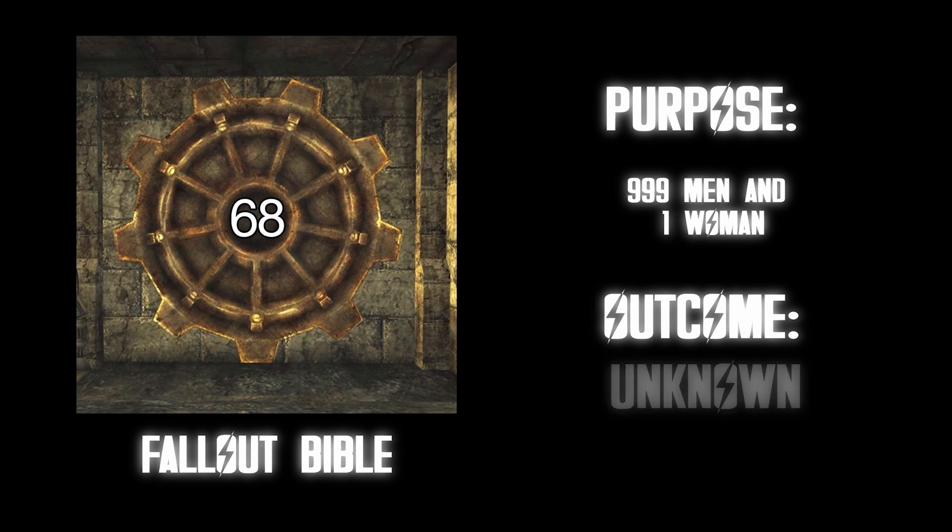Vault 95. Purpose: addicts were given experimental rehab treatments, then told of a secret stash of chems. Outcome: the addicts recovered and lived happily, but then murdered each other over the secret stash of chems. That one is really messed up — I don't even think I could imagine something so cruel. Whoever wrote this vault needs to be looked into psychologically. F tier.